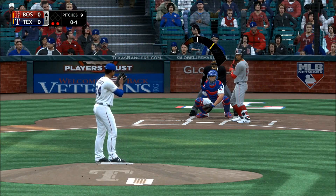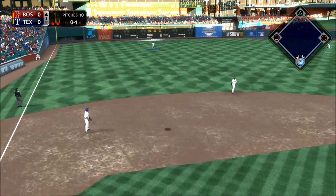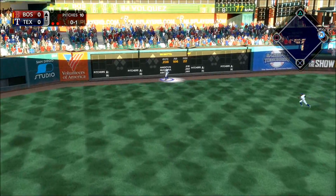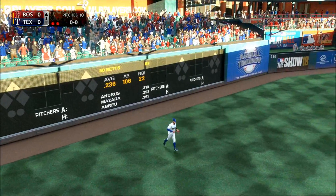Here's Mookie Betts. High in the air and deepest straightaway left. Gallo racing back — on the warning track, he makes the catch.